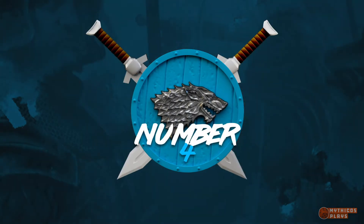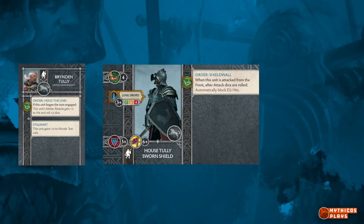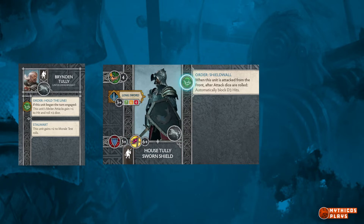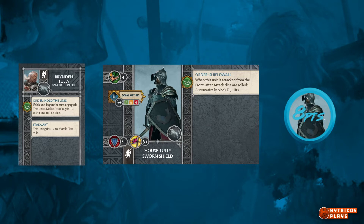Coming in at number 4: House Tully Sworn Shields plus Brendan Tully Unyielding Knight. The Stark's premier defensive unit boasts an impressive package for 6 points. Not only does it have a 3-plus defense save, but also boasts a better than average 6-plus morale. Their order also allows them to block D3 hits when being attacked from the front arc. Adding Brendan Tully Unyielding Knight for 2 extra points can create an all-around formidable combat unit.